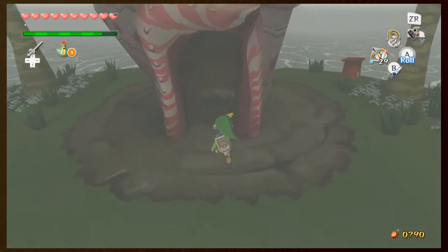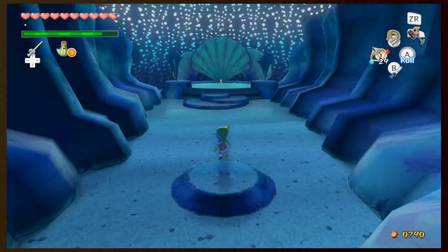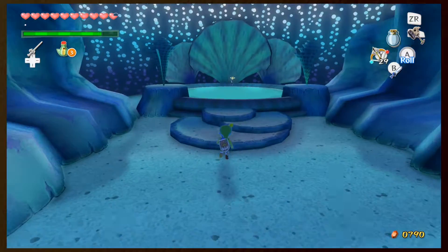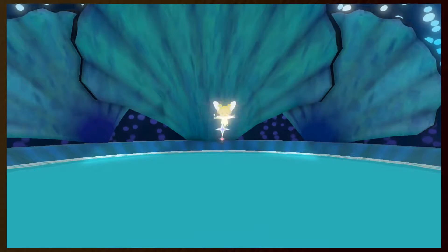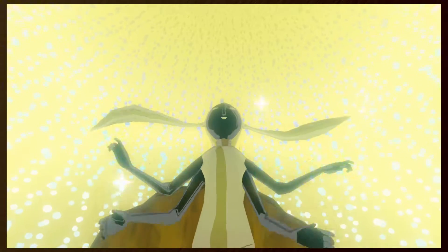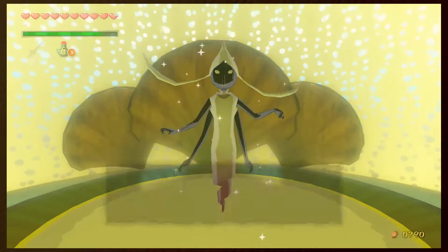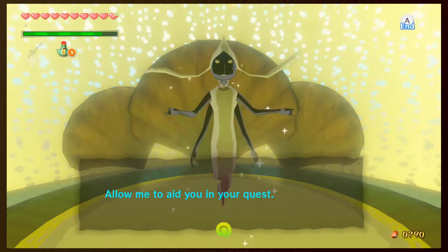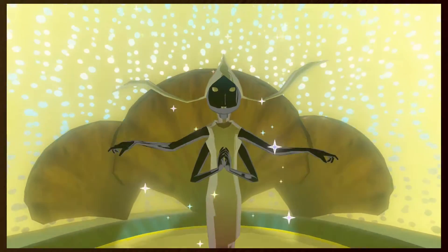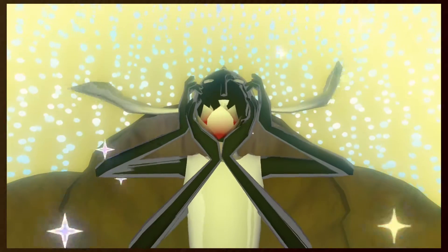That's good even though I'm about to get magic and everything refilled here. Let's get this - we can get more fairies, well another fairy. 'Young waker of the winds, allow me to aid you in your quest.' Did I mention this character also kind of looks like someone from Skyward Sword?